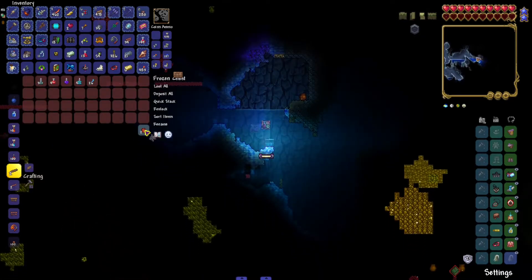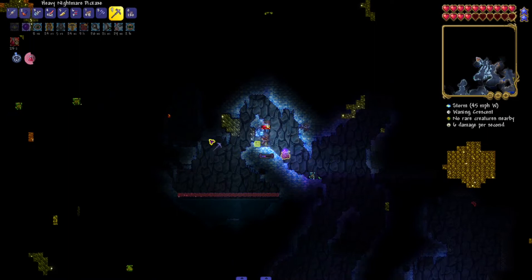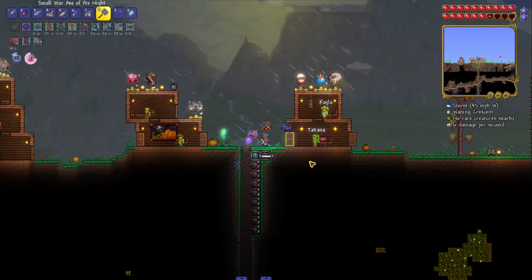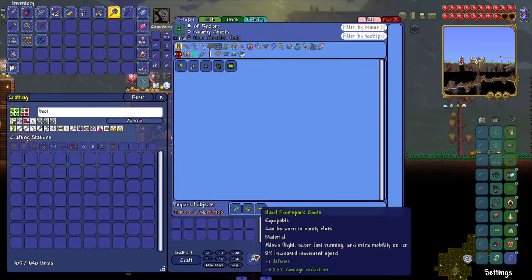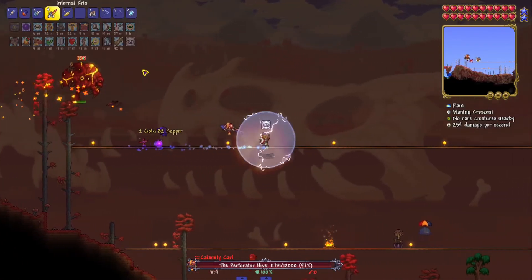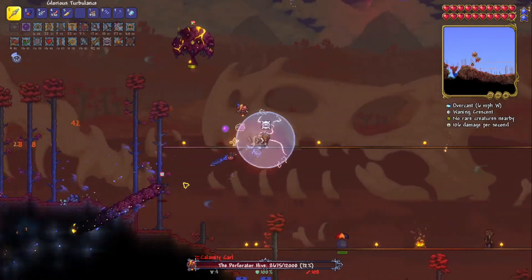Got some ice skates — that's actually going to be helpful when making the better boots, so glad I got those. I think that's really all I'm going to find in here. I'll throw everything in, put my boots in, get some lightning boots and make some frostbark boots. These better boots already make me feel way better — it makes it way easier to dodge.